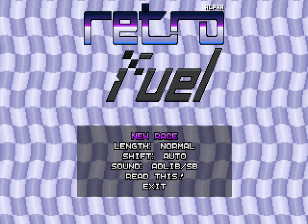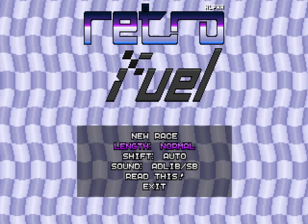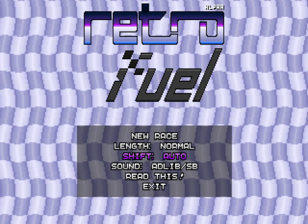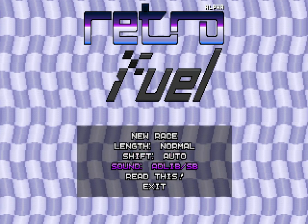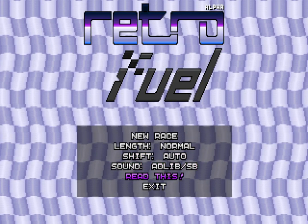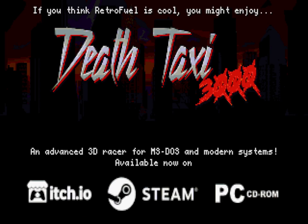And here we are in Retro Fuel. I'm going to go ahead and hit Enter to get started. Here's our main menu. So some things you can do here — obviously we can start a new race. We can change the length, which we will do in a minute. We can change the shifting; I'll leave it as auto shifting, but you can also do manual shifting. It actually has sound support — it supports AdLib and Sound Blaster, so we are actually going to get sound in this game. The 'Read This' section contains information about the controls: the arrow keys are Accelerate, Brake, Left and Right, and you can use Control to activate your boost. If you're doing manual shifting, A and Z will gear up and down. There's also an ad for another game, Death Taxi, by the same person.